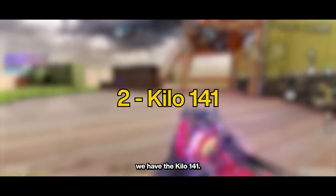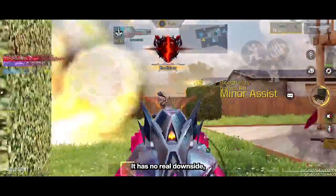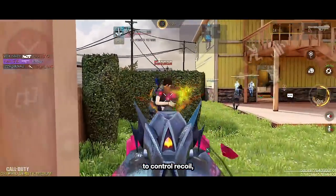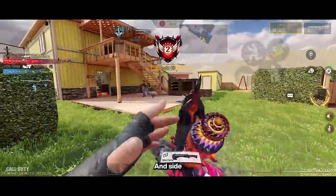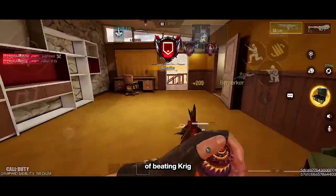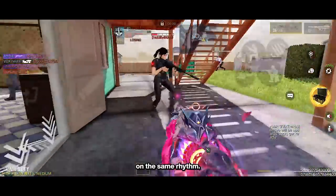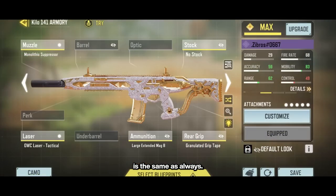At the second spot, we have the Kilo 141. It is kind of like the Peacekeeper in one aspect — it has no real downside, but it is slightly better than the Peacekeeper with an easier-to-control recoil, better BSA, more bullets, and of course better damage and range. As a side note, the Kilo's playstyle is closer to the Krieg 6's playstyle than the Peacekeeper, meaning you'll be more capable of beating Krieg 6 users than with the Peacekeeper because you're playing on the same rhythm. The gunsmith for the Kilo is the same as always.